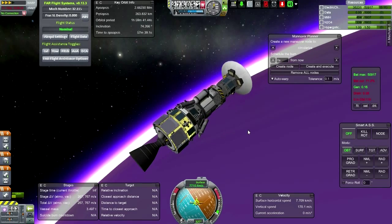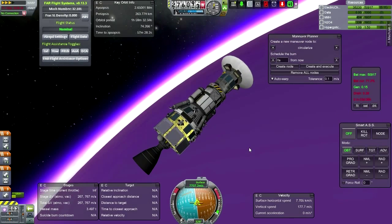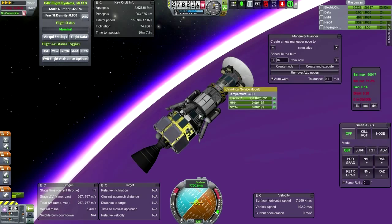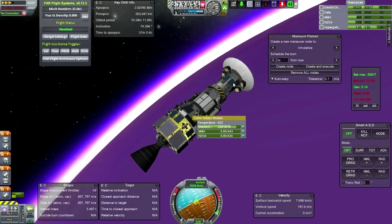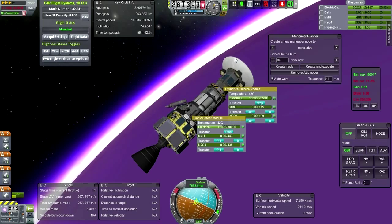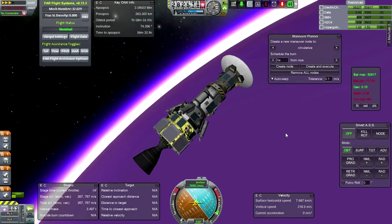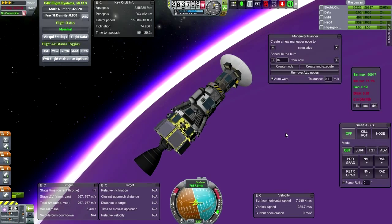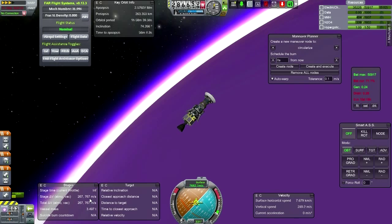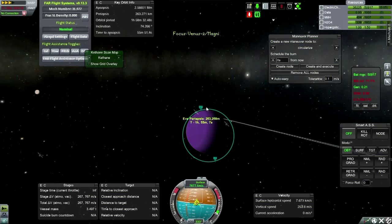We've just transferred all the fuel into this tank — everything including the fuel from up here, except for the electric charge. Actually, we can transfer the electric charge up like this, just to make sure that as much as possible is up here. On the next pass we're going to be doing the burns and trying to get down properly. We've got 767 meters per second to use. It might be a little bit tricky — it's mainly tricky because of this horizon issue and where to do the burns.